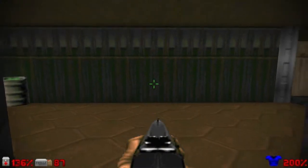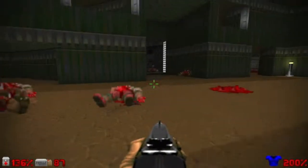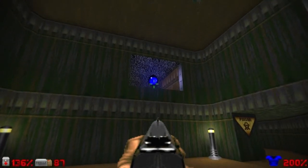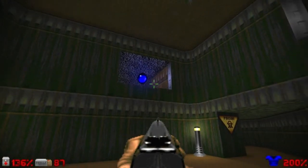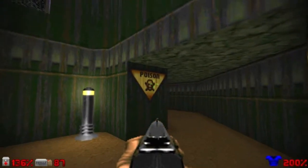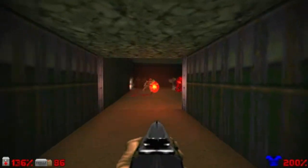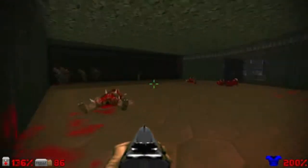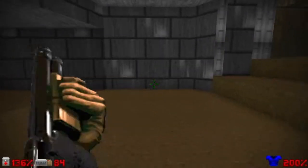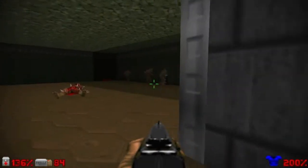Let's take this lift up and turn left to grab those ammo if you need it. You see this soul sphere here on the upper side of this window — we'll get to that soul sphere later. For right now, let's go into this room right here, this hallway with the poison sign. Once you enter, try to explode the barrels to kill the imps around here, and now run to the right side, kill the zombieman, and finish those imps here across from the nukage river.